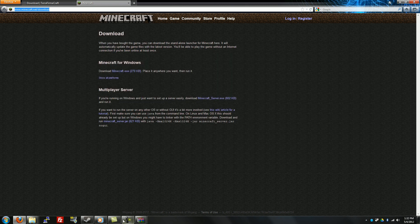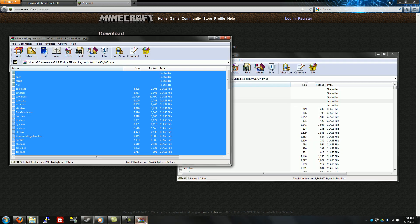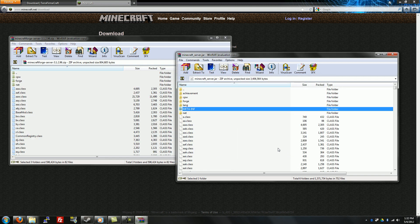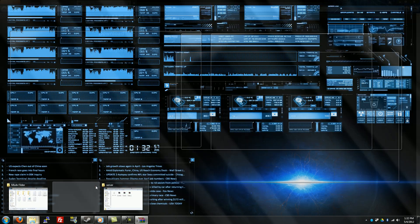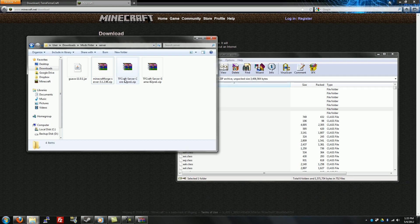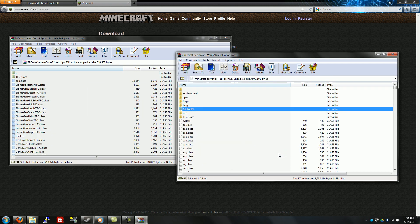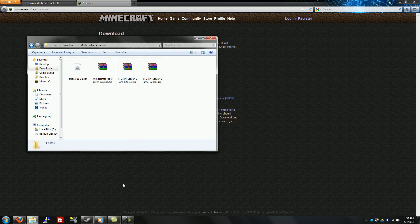I have to wait for the file to close — give it a second. Did it stop? Yeah it did. Drag and drop, good to go. Forge installed — close Forge. Back to the server folder. Second step — server core: open that up, select all, drag and drop. Done. Third step — you don't need anything else; you're done with the jar.